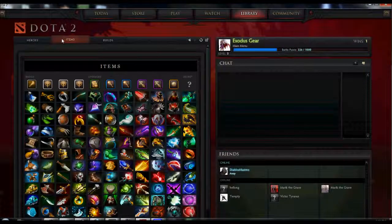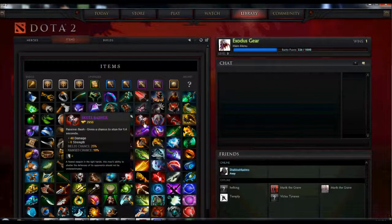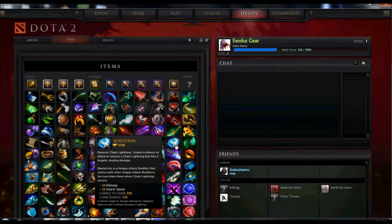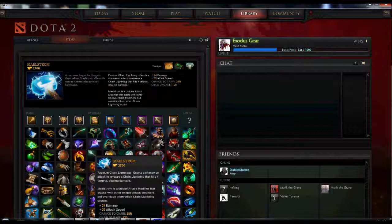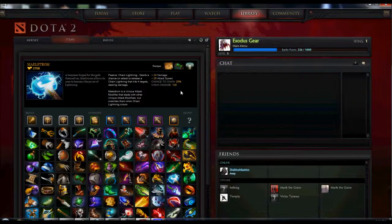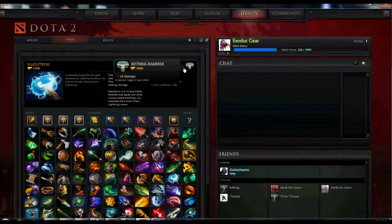If you tab over right next to it, it's the item list. What's useful about this is once you get into the game, you'll want to get some of the bigger items — like the Skull Basher or even the Maelstrom. You don't necessarily want to wait until you get $2,700. Instead, you can come over here, click on Maelstrom, and figure out exactly what you need to build it. So it needs Gloves of Haste and the Mithril Hammer.